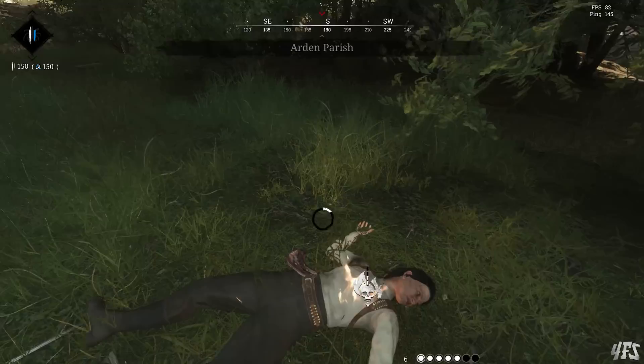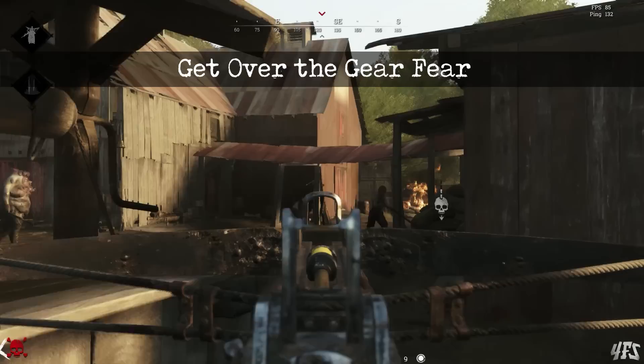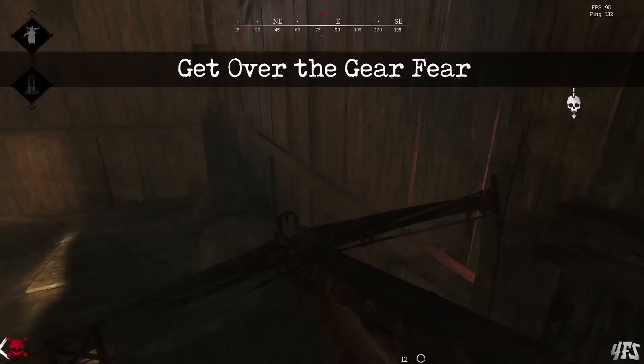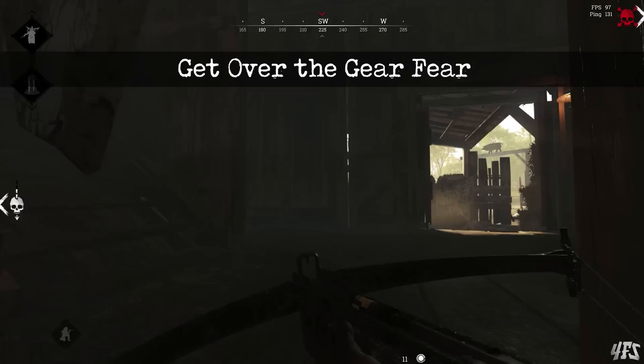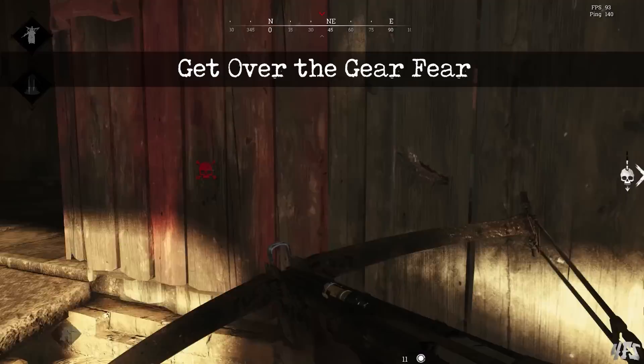Number 7: get over the gear fear. Hunt dollars are now more abundant than ever, so unless you are truly broke you shouldn't concern yourself with cheap loadouts. Take long ammo rifles, strong shotguns, and secondaries like the Uppercut and the Dolch; never skimp on healing shots and strong throwables, and always equip yourself for success. This doesn't mean only using the Avtomat or the Nitro — even the Winfield and Romero are really competitive weapons — but going in with a totally free hunter and an unedited combat axe and Deagle loadout, well, if you're already struggling at Hunt I don't recommend putting yourself at an even greater disadvantage.